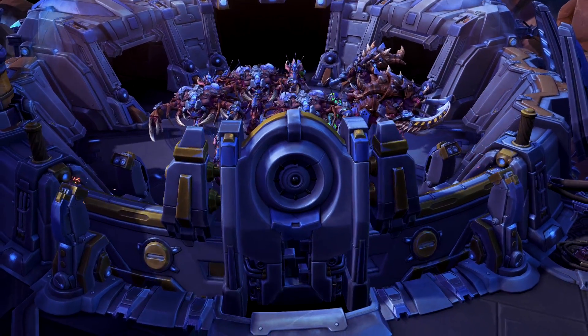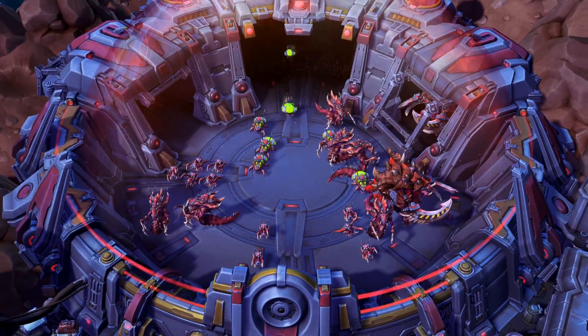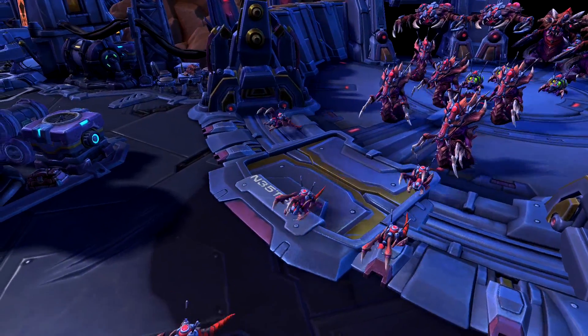Another area of the map that is really interesting are the cages, the holding pins. These hold the Guardians, the Ultralisks, Banelings and Zerglings. When they come out of those pins and the Ultralisks are screaming and the Zerglings are hissing — someone reached out to us from within the company and they had a pet pig.